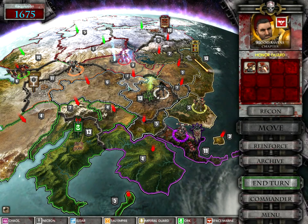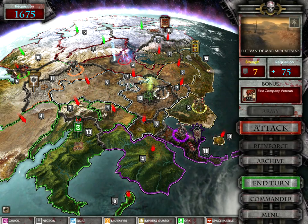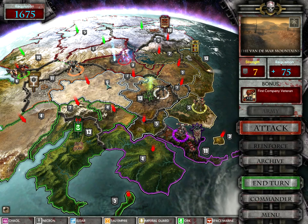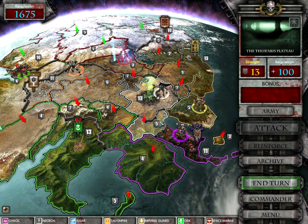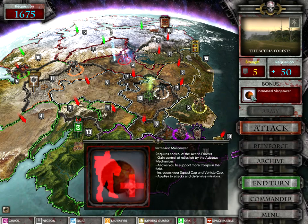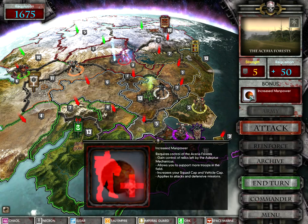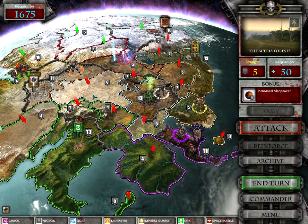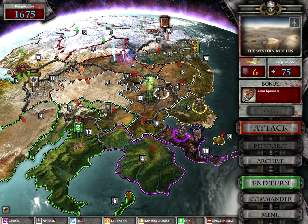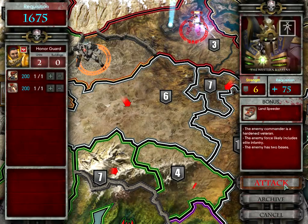Alright, we are back attacking the Necrons. This area will get a First Company veteran, that area will get a land speeder, and with this one no bonus — but that will be increased. Nice. I'm going to attack this area first because I could actually do with the land speeder.